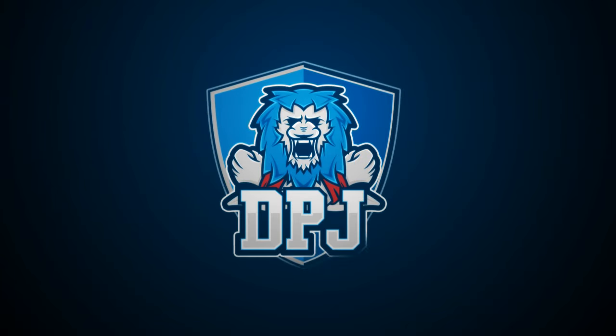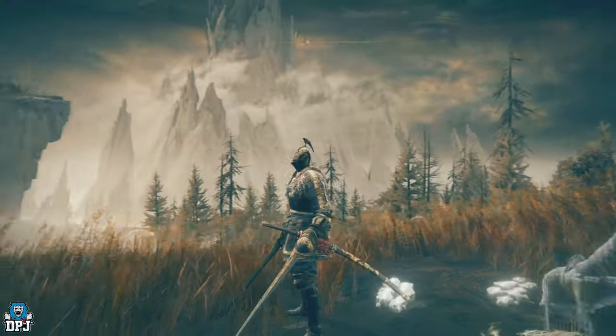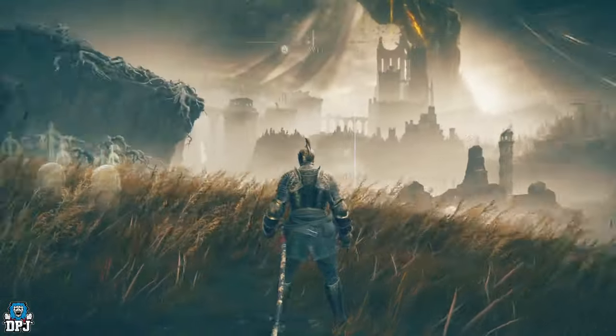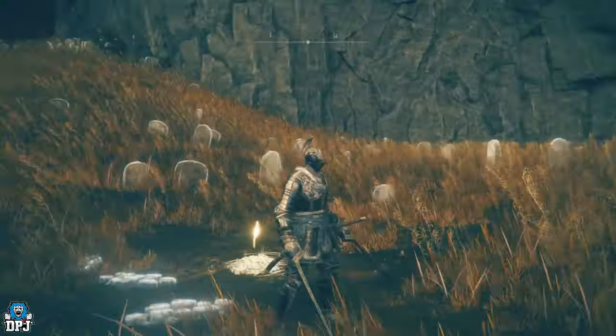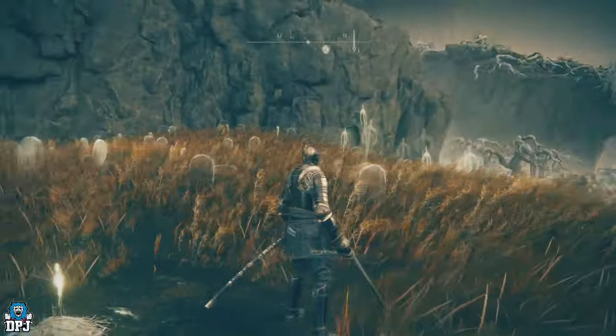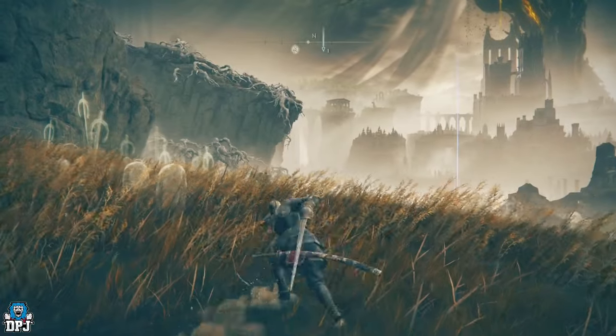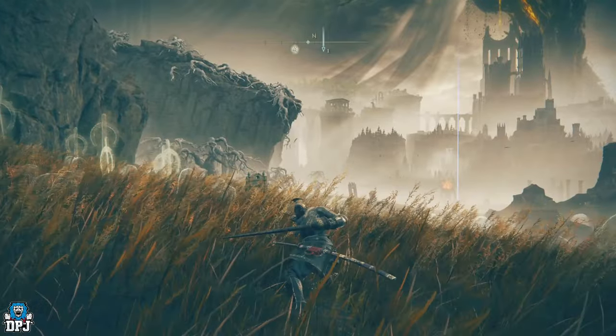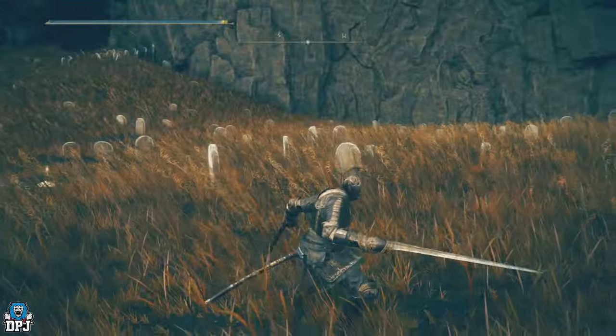I'm back with another Elden Ring Shadow of the Erdtree video. In this guide I'm going to showcase how you can get the Old Seeker armor set with a brand new weapon called the Pata — P-A-T-A. It's incredible, a fist-type weapon — my kind of style, swinging and blistering on enemies at speed.